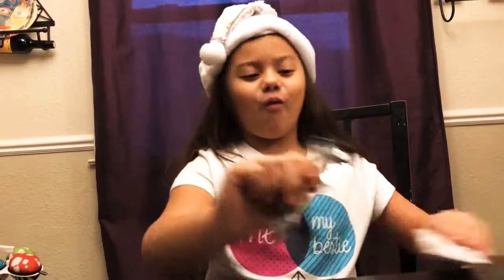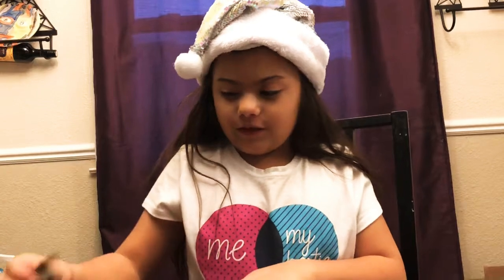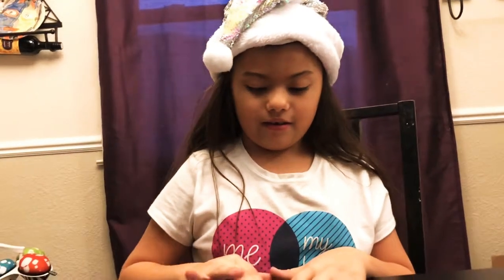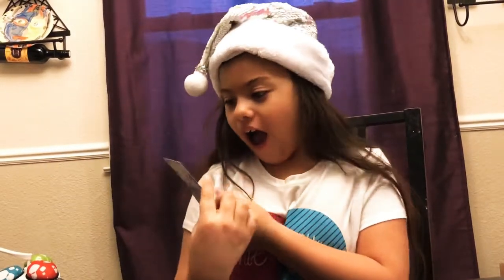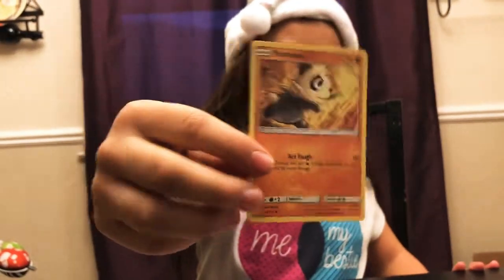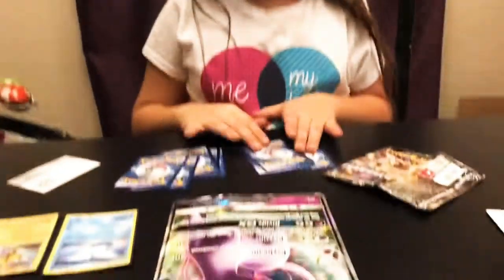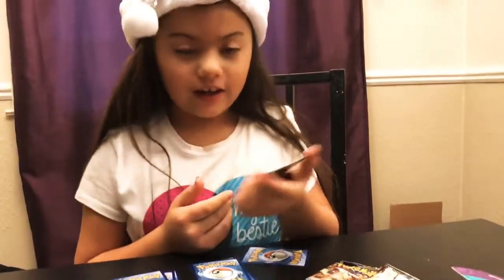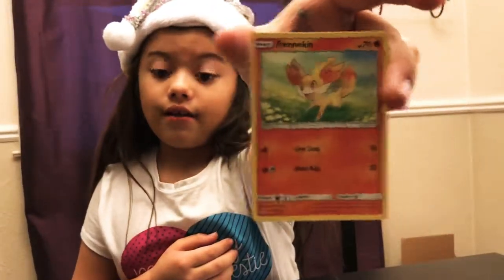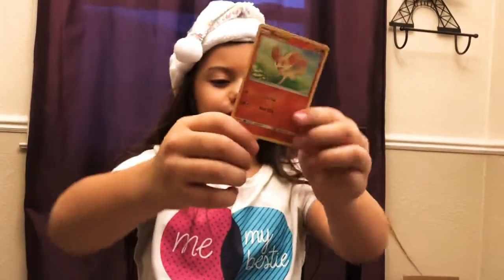I'm going to pull a random card. We don't need this one — it's a game piece. I pick... it's Pantyarn with 70 life and it's a panda. Then it's Fennekin and he also has 70 power. I forgot to tell you guys the types — this one's Fighting and this one's Fire.